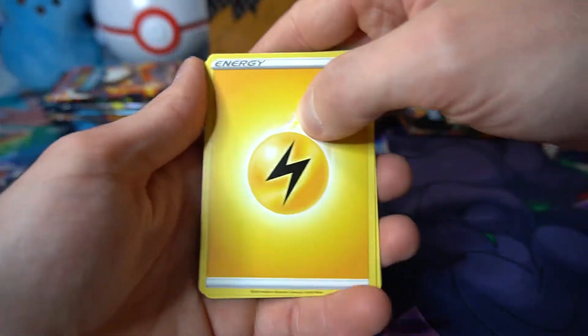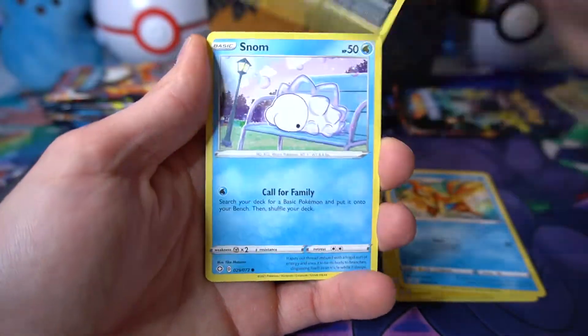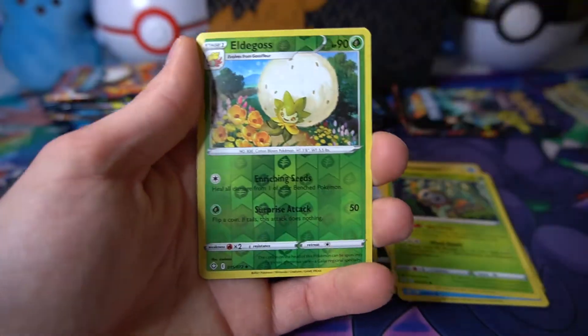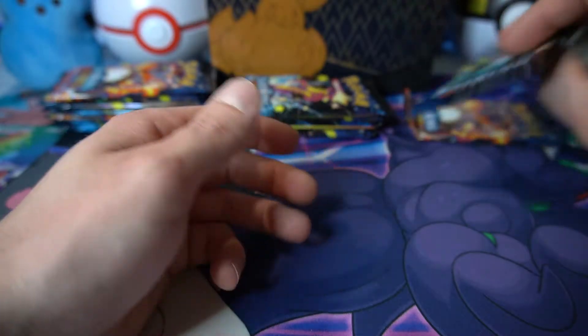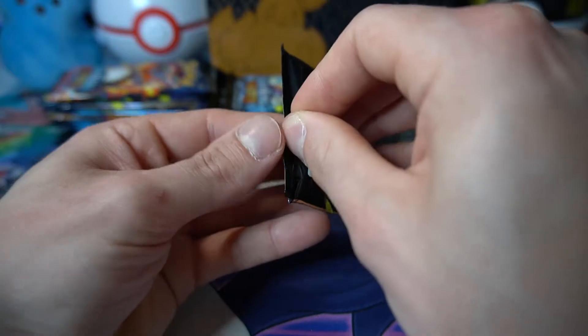Good thing the rare isn't on the back until you flip it to the front. Electric, Team Yell Towel, Luxio, Floatzel, Spinner Rack, Snom on the park bench back to back, Rillaboom, Morpeko, Eldegoss, and Boss's Orders — we got Lysandre, however you pronounce his name. Into a Dragapult pack.